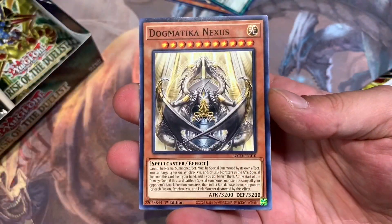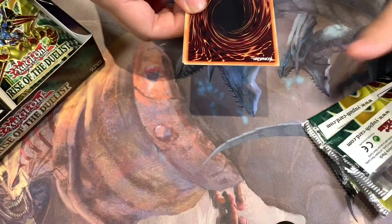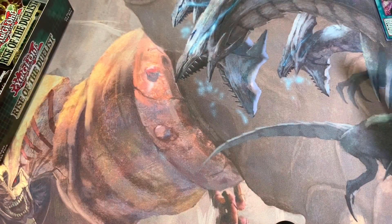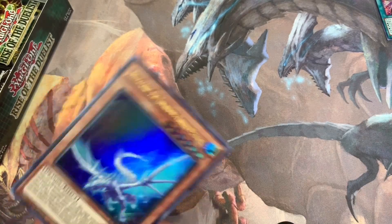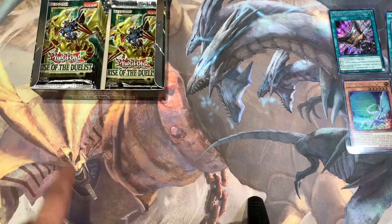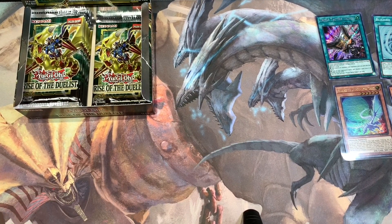That was our first pull from the box. For new sets, Rise of the Duelist, it comes down to commons at 25 cents, super rares at 50 cents. I usually have pretty bad luck with secrets in boxes so that's nice. Calvin picked out one box and I picked out the other — this is his that we're opening first. Check out this mat: Obelisk over here, Exodia taking on Blue-Eyes Ultimate Dragon.